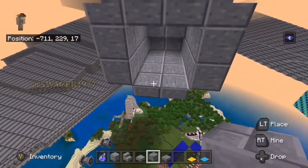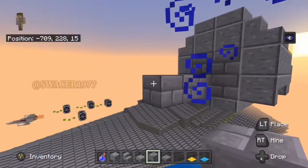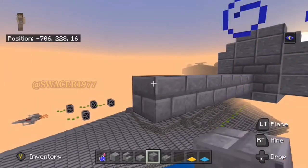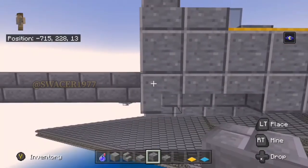Next up, we're going to take the stone bricks, fill in the back of the front area, and we're going to outstretch 11 blocks in length. This is from the block that's just above the slab that you placed, and it's going to look something like this. We're going to bring it all the way back on the other side as well.